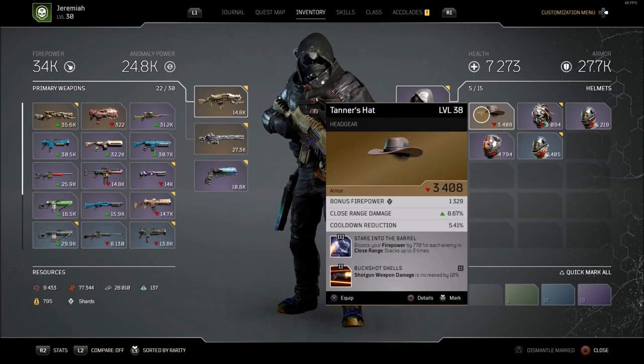Hey guys, Tglizzy here, and in this Outriders video I'm going to be showing you how you can unlock the Tanner's Hat headgear. This is a legendary piece of gear, and it is my first piece of legendary gear. So if you are having trouble getting any legendary gear, this is a guaranteed drop that you can unlock, and it's extremely simple to do.